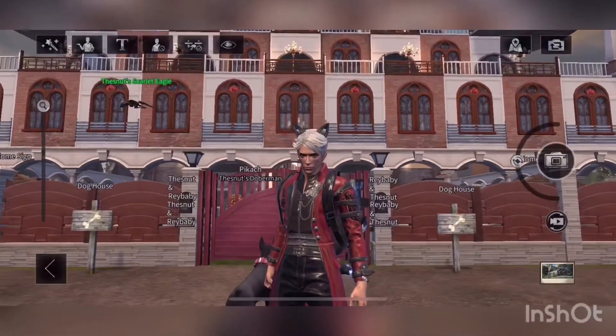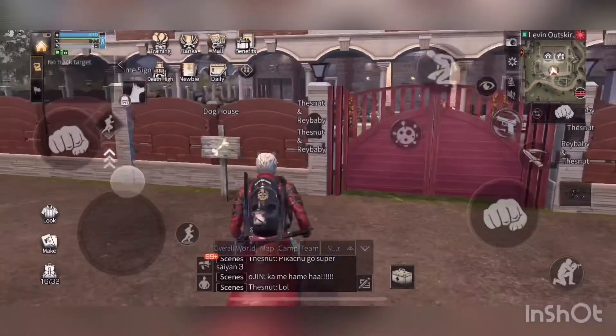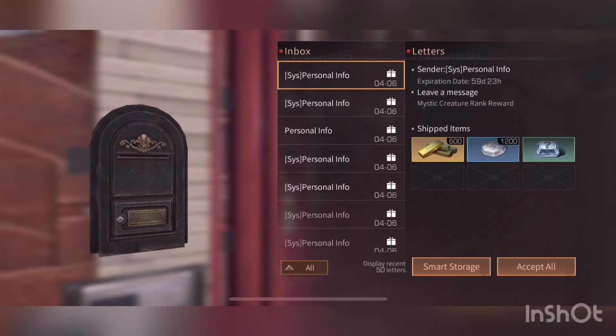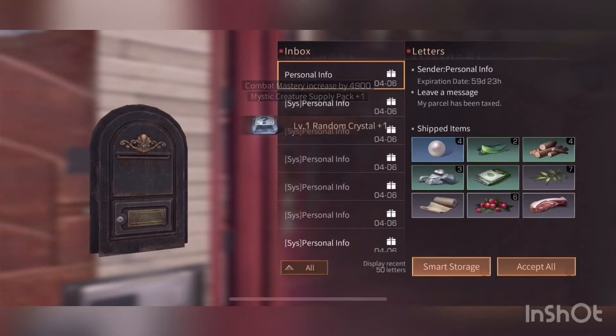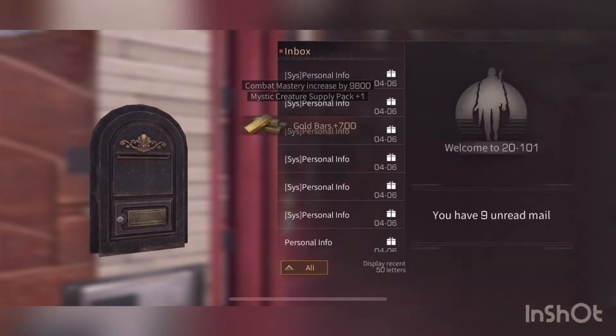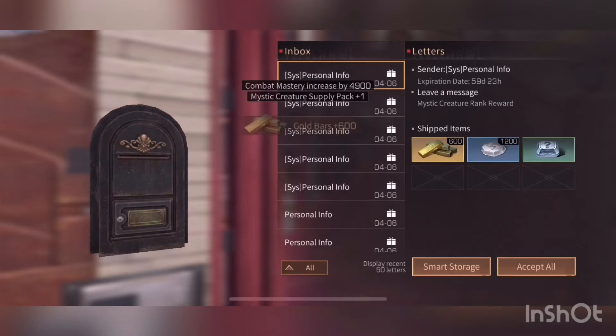Hey guys, welcome back to another life after. Today I'm gonna show you all the things you get if you do the mystic creatures. Get some gold, get a gem, get some gold — that's from some other stuff. Get some gold, get some range film, collecting all the rewards. These are all from mystic creatures.